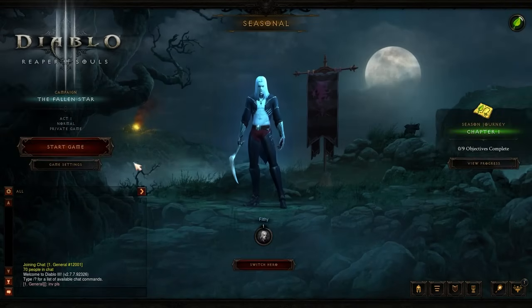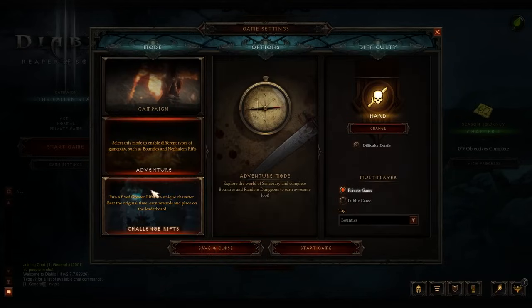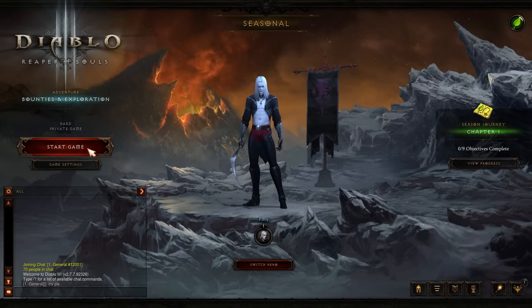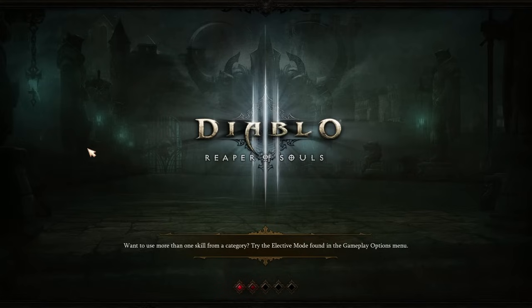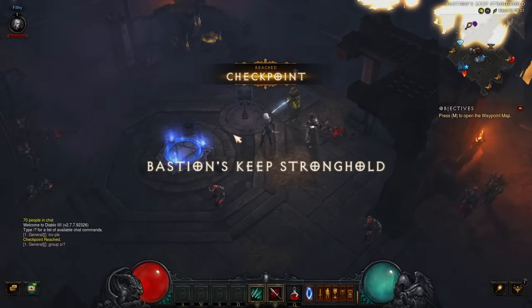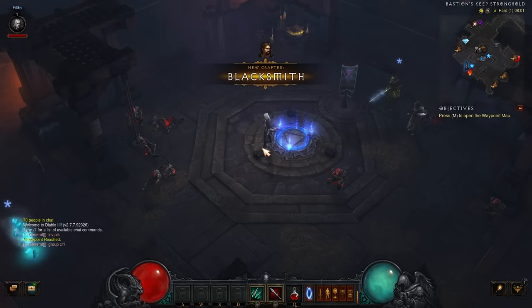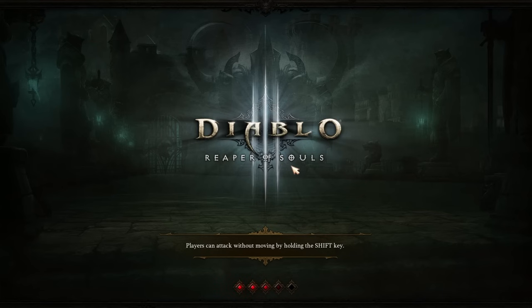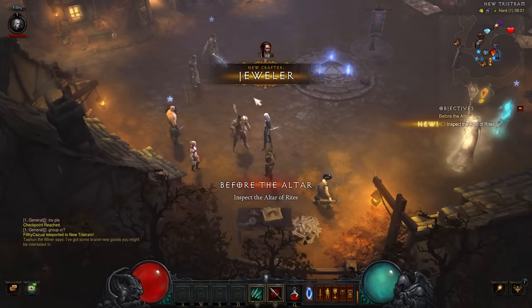So here we are, guys. We're on the Asia server. We're going to do a quick playthrough — at least I hope quick. We're not going to use the challenge rift. This is going to be how to get to 70, how to get your Haedrig's six-piece on whichever class you want, as fast as possible. We're going to load into Season 30 and basically go take the Follower's weapon, salvage it, then unlock Node 1 of the Altar.